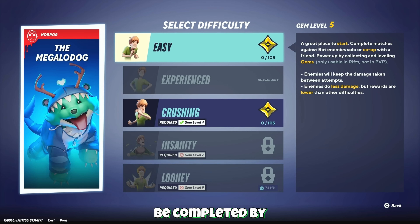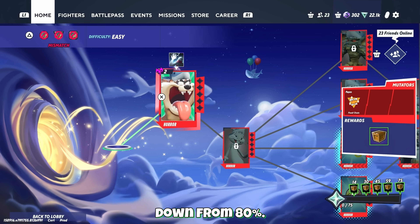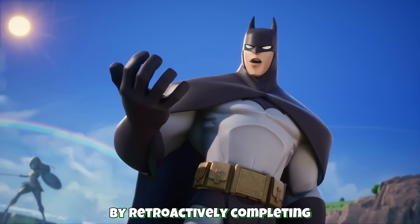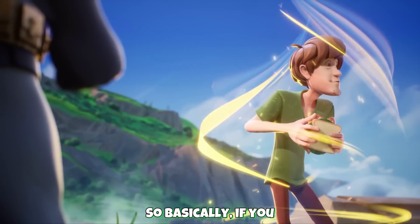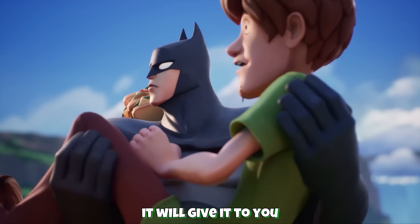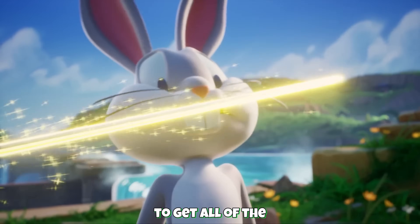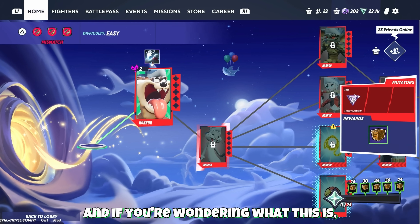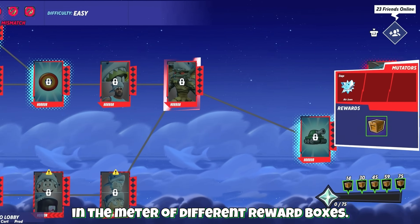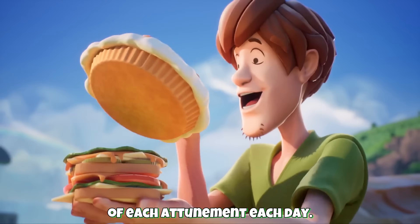These star meters can now be completed by collecting 72% of available stars in a rift, down from 80%. Players who have already completed 72% of available stars can claim their rewards by retroactively completing one node in that rift. So basically if you complete a node after this update and you already had it at the threshold, it will give it to you as soon as that is over. This is just the little thing on the bottom right in the rifts with the little star meter and different reward boxes. Daily gem rewards now appear on a rift of each attunement each day.